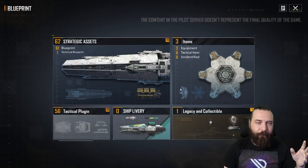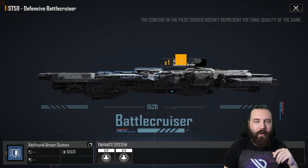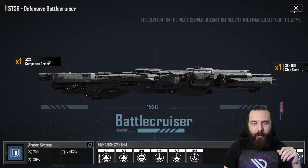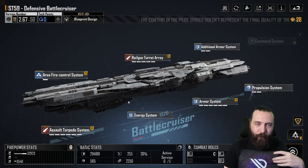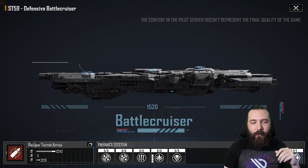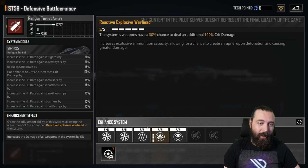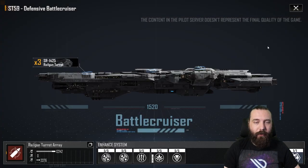Something to note on the ST-59: I'm running the health mod on this thing and we're up to 300,000 HP. The additional armor system gives a flat 20%, the armor system gives an extra 24% thanks to the mods, plus another 14%. In the specific star system you get an extra 25% on top of all the tech points buffing it further. We have the area fire control system for even more hit rate buffs. The rail guns also now have a 30% chance to deal an additional 100% crit damage — these things are going to hit really damn hard, with all the accuracy buffs we can pick up.